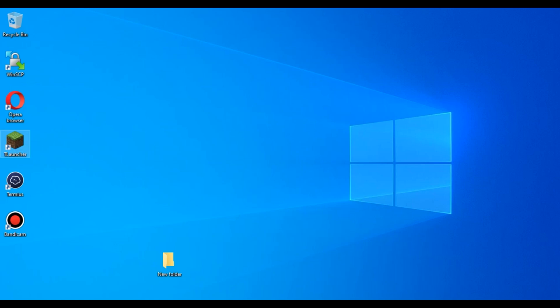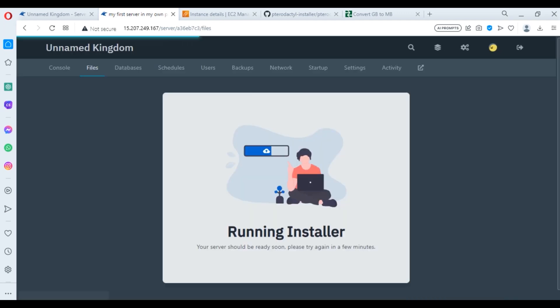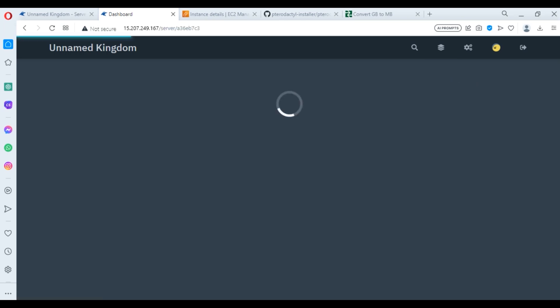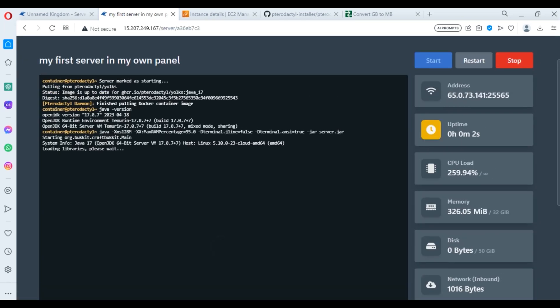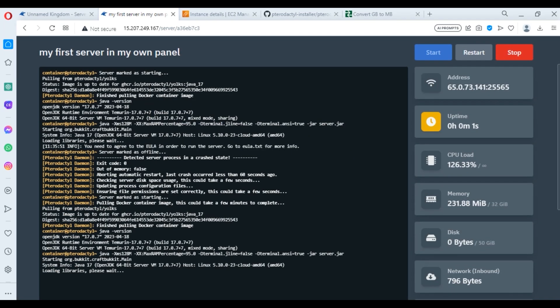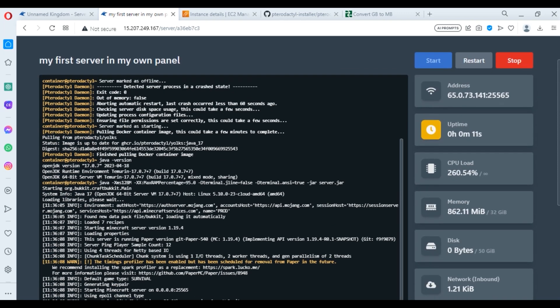Let it install everything. Come back — I'm going to start T-Launcher in the meantime. You can see the server is still in the installation process. Let it install. Now you can see it's starting. Press 'I Accept' if you want to start your server — you need to press I Accept for the EULA. The server is now starting, and the server has started.